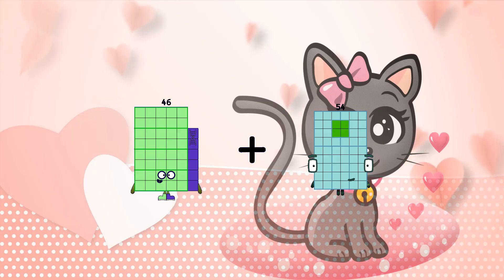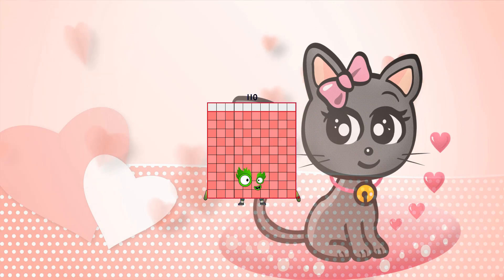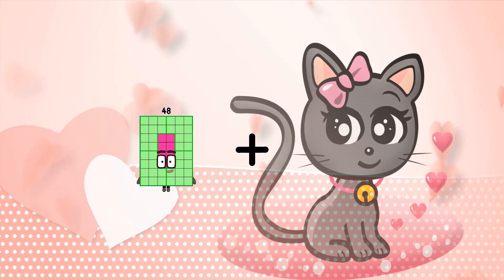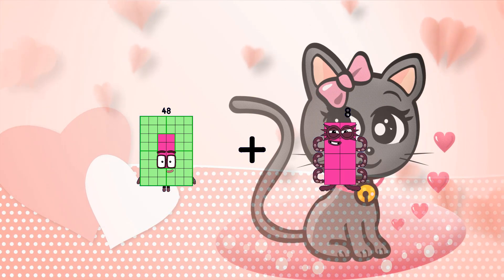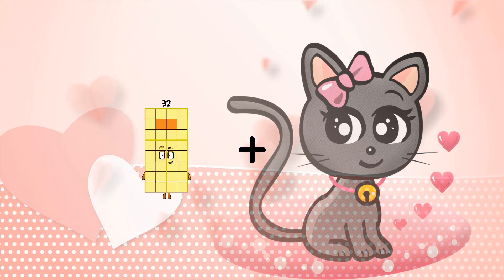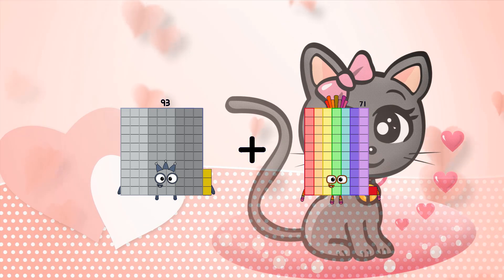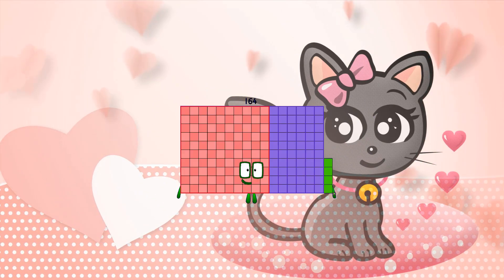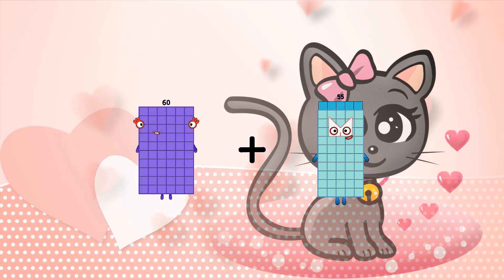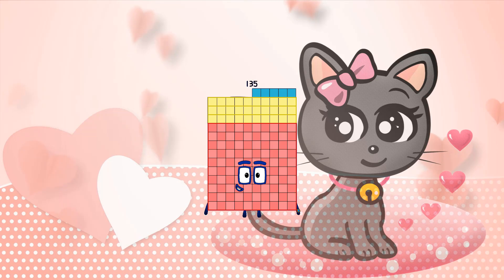Forty-six plus sixty-four equals one hundred ten. Forty-eight plus eight equals fifty-six. Ninety-three plus seventy-one equals one hundred sixty-four. Sixty plus seventy-five equals one hundred thirty-five.